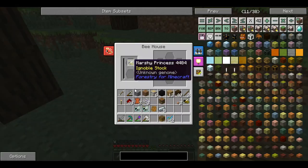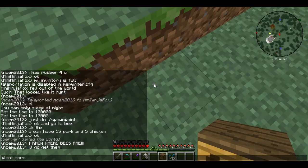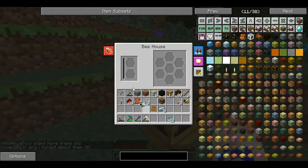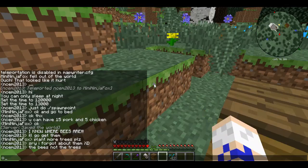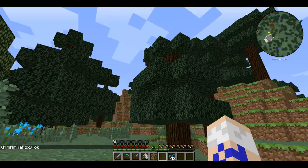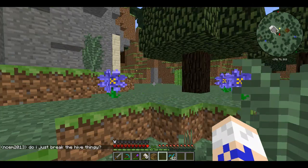Here we'll put a marshy princess in a wintry drone. What the bees will do is in a period of time they will start to pollinate the trees, and this will make new trees, which will be good for us because we can get new interesting trees. I'll see you guys when we have some new trees or some new growth.